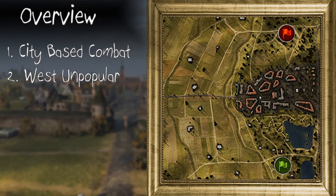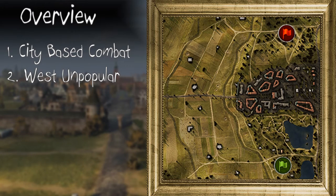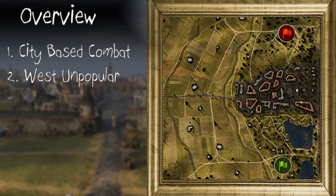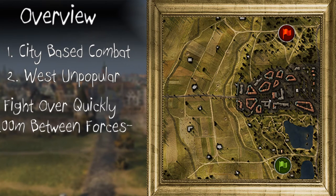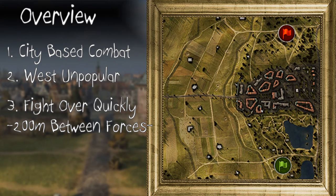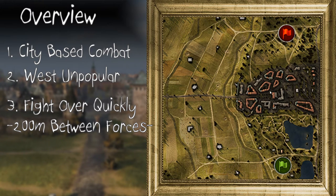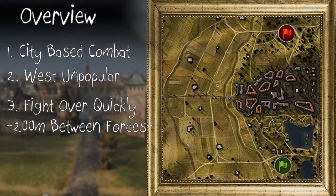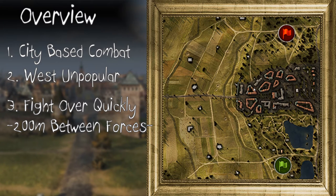All of the important combat, 90% of the time, is going to take place in town. The combat will go quickly once tanks start dying. As soon as one team feels like they've got an advantage, the game is going to progress very, very quickly indeed. That's basically how Siegfried Line works on the standard game mode. So let's look at how you can handle this map in every single class of vehicle.